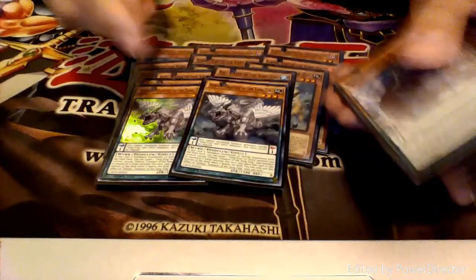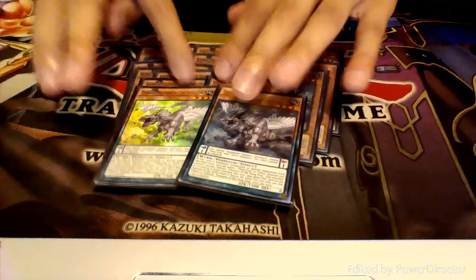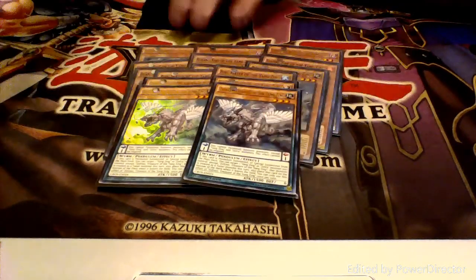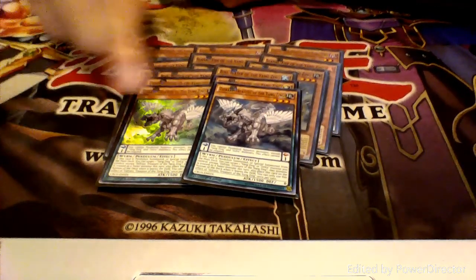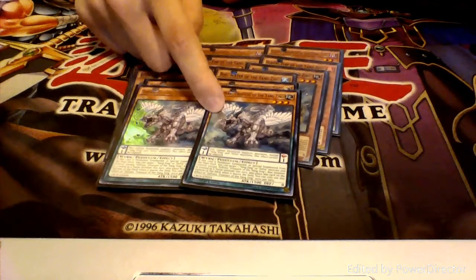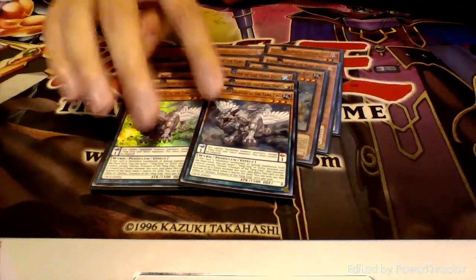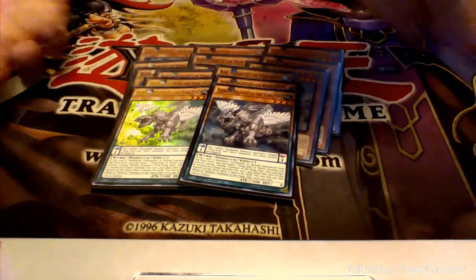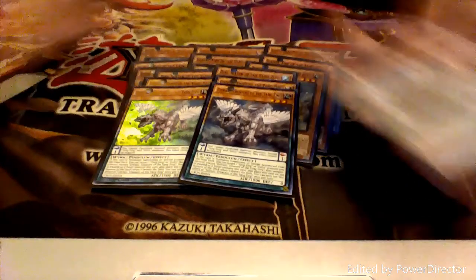Next up we run two copies of Treasure of the Yang Zing. I actually like this guy a lot because he lets me go for a bunch of those synchro plays on my opponent's turn. When he's special summoned from the deck — because I'm never going to pendulum summon this guy — you can target one other Yang Zing monster you control and make that a tuner, which I think is really cool. It allows me to go for those plays. Also, whenever he's used for a synchro summon, he goes back to the bottom of the deck.